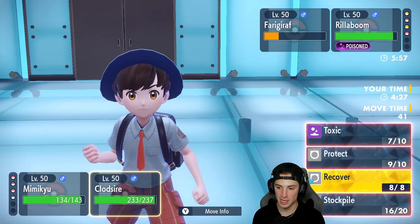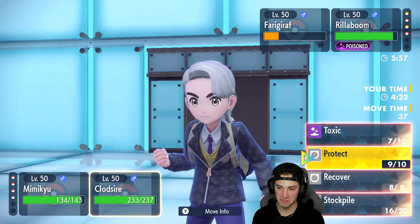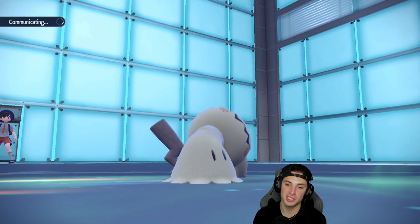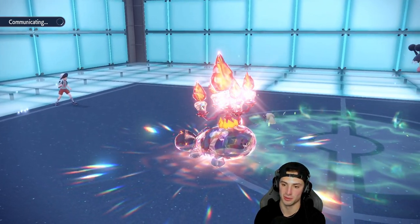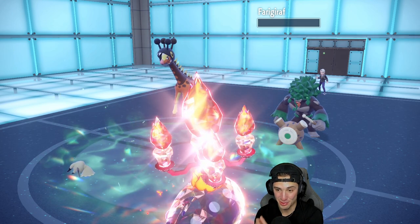I'm just going to Play Rough and throw out a Toxic just in case the opponent swaps into Chien-Pao. Just start putting Toxics all over the field. The opponent doesn't swap out — we get rid of Farigiraf! Poisons slowly getting after it. I wish I had Azumarill at this point to Aqua Jet into the slot and just keep getting HP back for Clodsire.